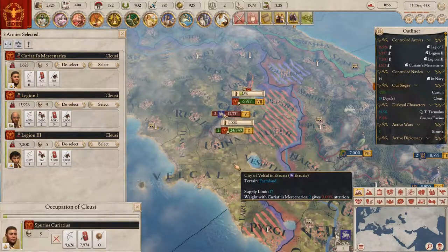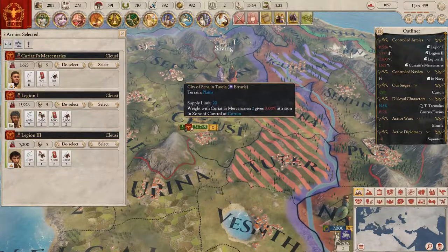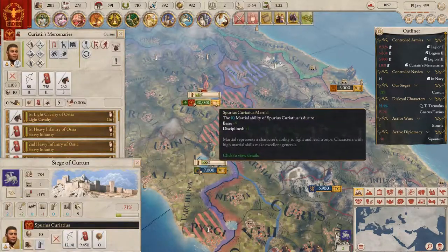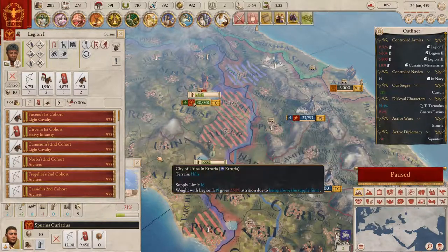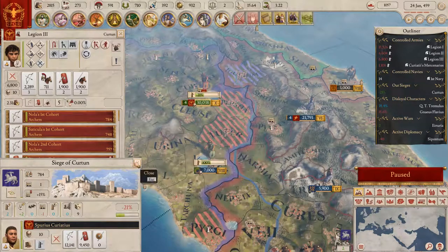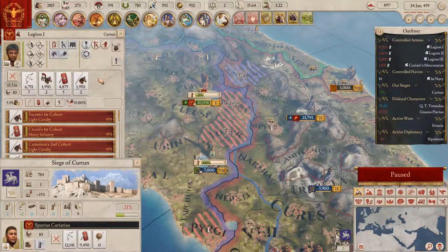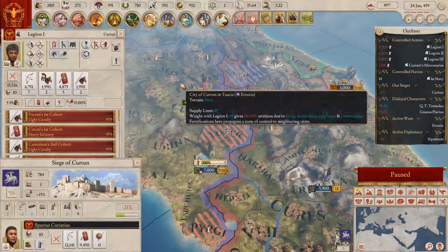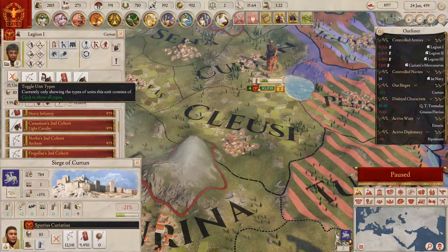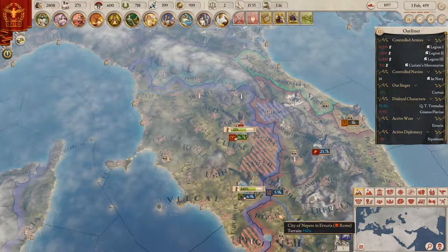We're going after them immediately because we need to kick their asses. My buddies are coming in as well. They're not one legion, they're like four legions. We've got 15,000 from the first legions - now I've got 30,000 troops in there. Let them take it and then we'll figure out how to split it up.